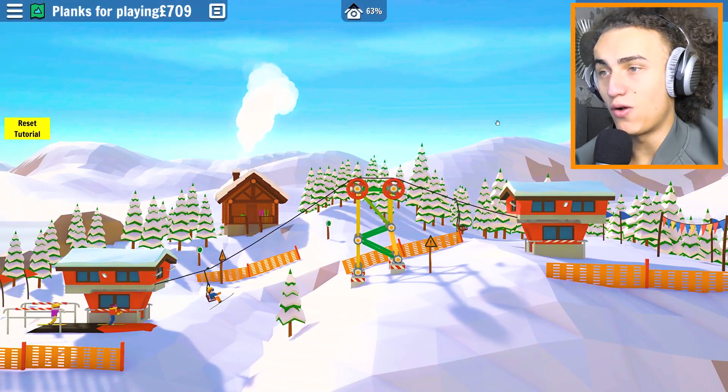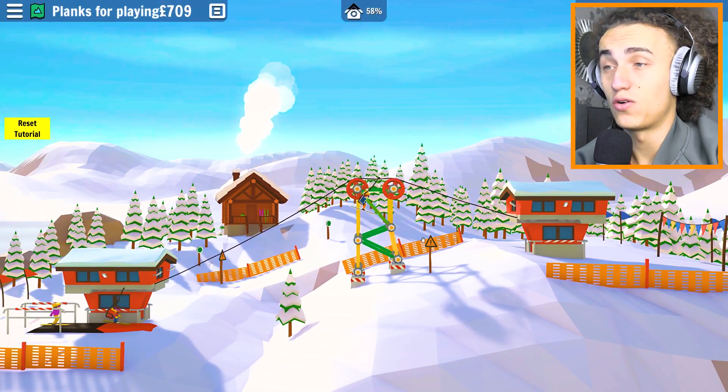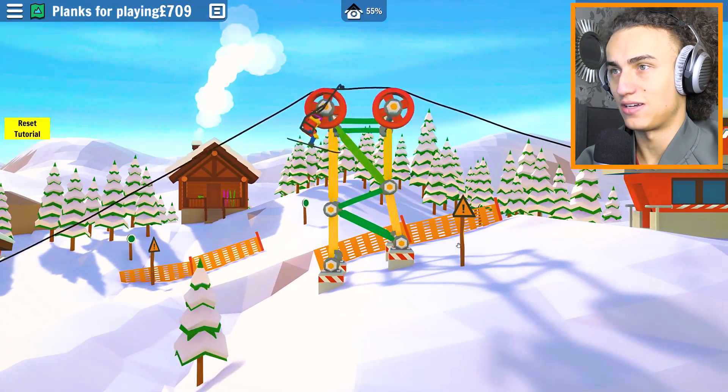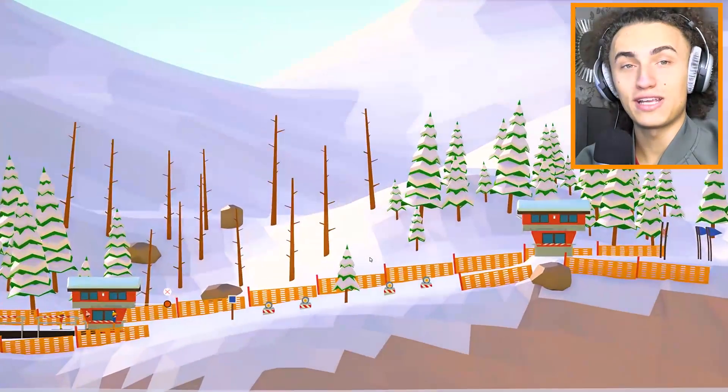So we grab it from over here and then attach it over there - BAM. Tutorials are nice. Oh, we can even see how much pressure there is on here, so it's like Poly Bridge. Don't worry, you have to build bridges and stuff, but now you're building sky lift. Look at these guys - everybody's making it, so that's a success.